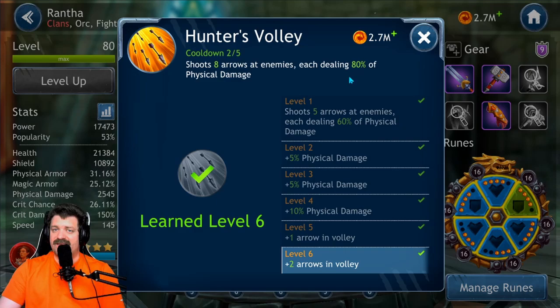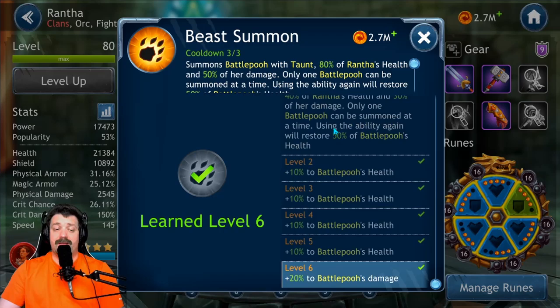If all eight arrows hit the same target, that's 640 percent of physical damage — for example against the dragon in the last phase of the raid, this is a lot of damage. The cooldown is five turns total, though the first use is after two turns. It's a high cooldown but normal given how powerful this ability is. To build Renta for damage, you need to give her critical rate and critical damage, because the more she crits, the more damage she'll achieve with that skill.